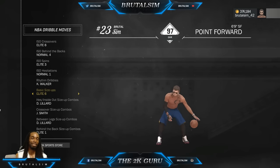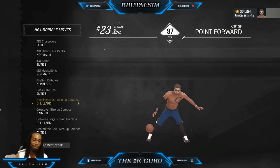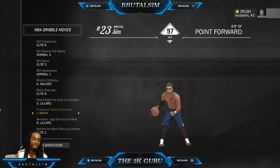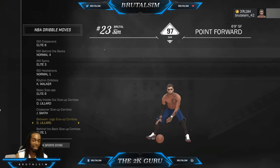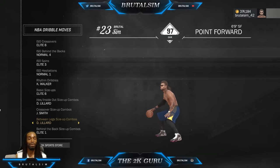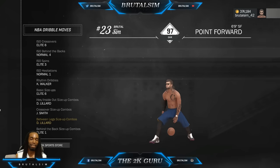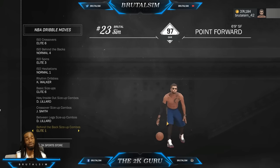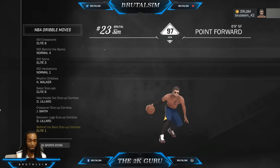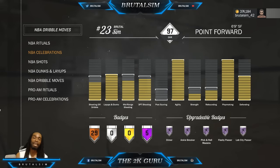Elite six basic size-up - I just like that, nothing too specific or cheesy about it. The Damian Lillard inside-out size-up combo, the Jeff Smith crossover size-up - I like that. The Damian Lillard between the legs - I like this move right here. That move actually takes ankles. These moves actually take ankles, especially with the heart bully combination I do - everything takes ankles. Behind the back I got elite one.